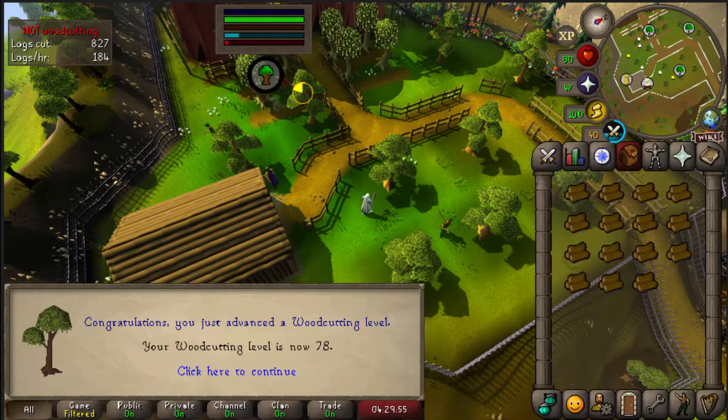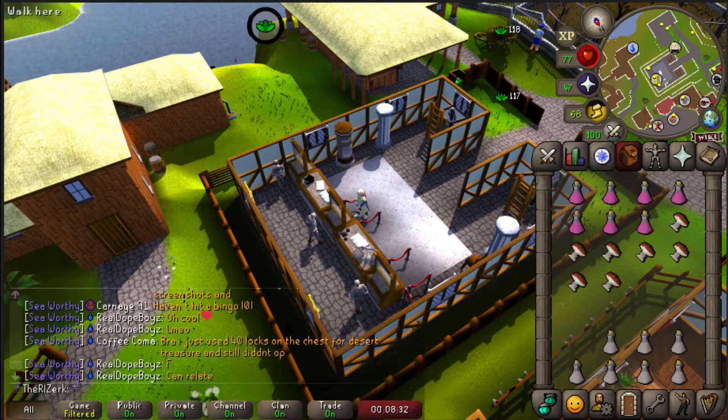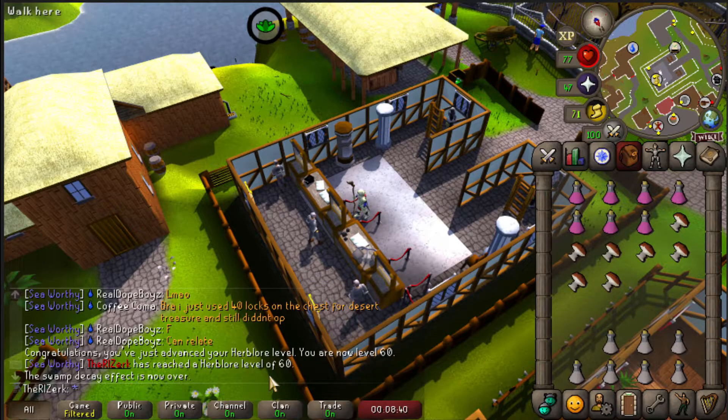There is 78 Woodcutting — we are doing a little bit of woodcutting right now, so we'll keep at it. There is 59 Herblore. I changed the layout because it's a little bit easier to see while I'm talking to people in chat. Here comes 60 Herblore. We don't have enough herbs for another one, so let's go do our farming runs real quick.